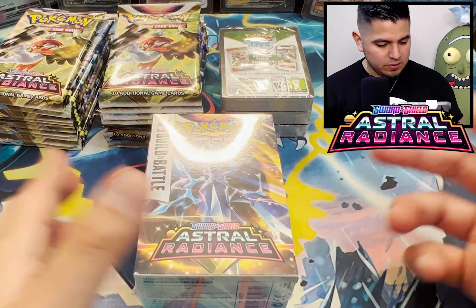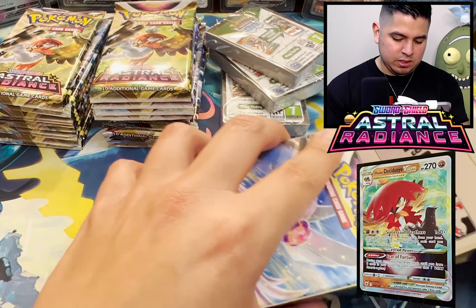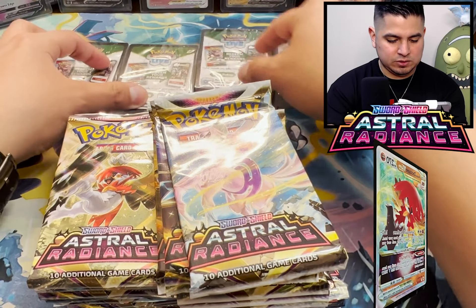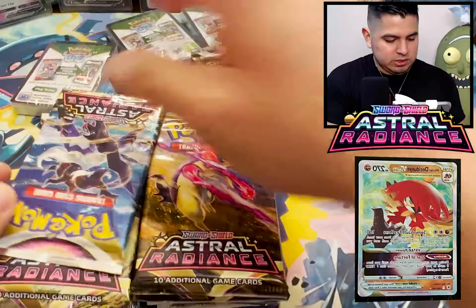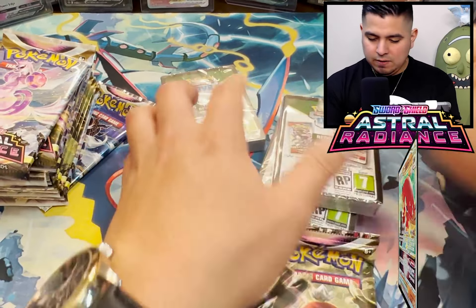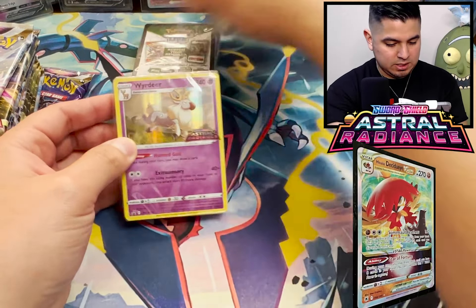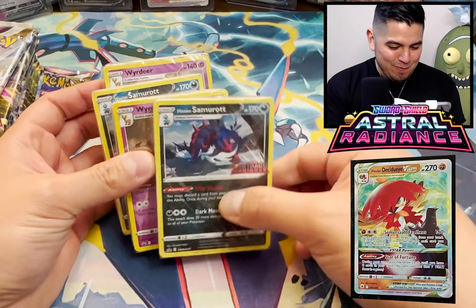I took out all the packs out of three out of the four build-and-battle boxes. I actually have no idea what these four are, except for two of them. Here are all the packs - we are opening up a lot. I mixed everything up, literally just started shuffling them everywhere. Let's see if we got all four of them. We got the deer, we got a Samurott, we got another deer, we got another Samurott.